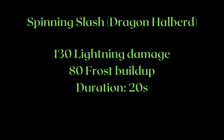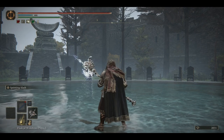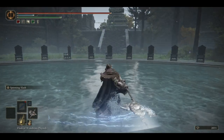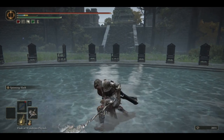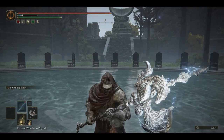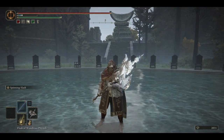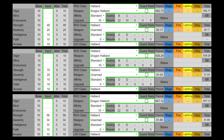While I like Spinning Slash, there are actually two versions of it. Halberds have the version for heavier and slower weapons, which is far weaker than the quick Spinning Slash on weapons like katanas, straight swords, or curved swords, as those are faster and do more poise damage. While you can play the Dragon Halberd as a strength weapon, it actually gets higher AR as a quality-ish weapon, meaning investing into both strength and dexterity.